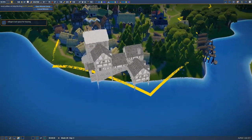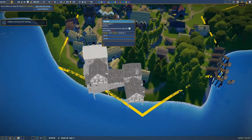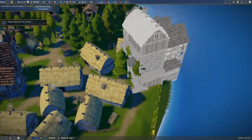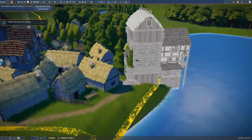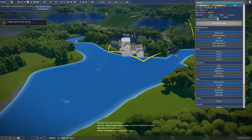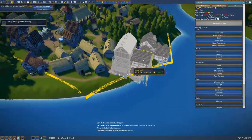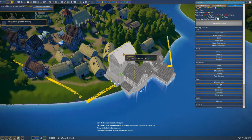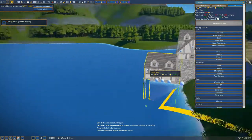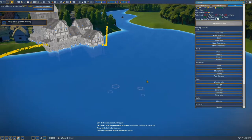I also moved it over to this area, so I'm thinking that if we destroy perhaps a few houses here, we could have our tavern sitting here instead. It's a freaking huge tavern so we do need a pretty good amount of space. This should give an even better view over the water here — we could go something like that and get a nice view of the lake.